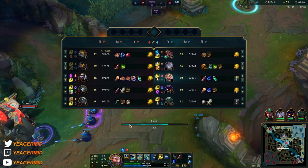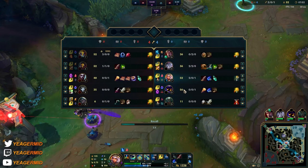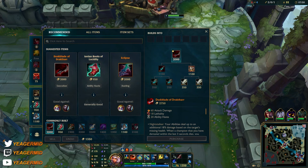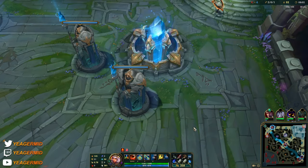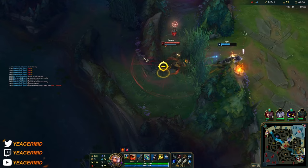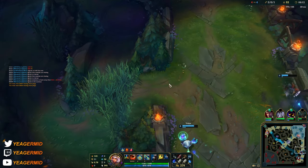Bot lane is doing pretty well; we have the scaling advantage with Veigar but they also have Senna. I just want to stick with the components for now.